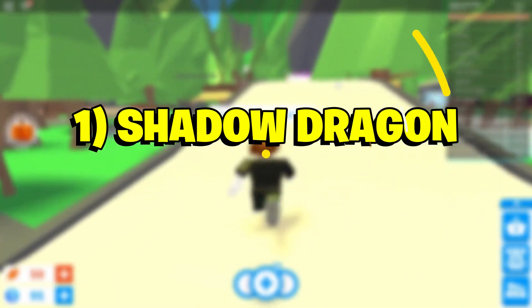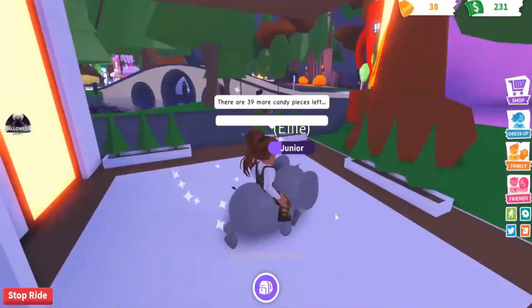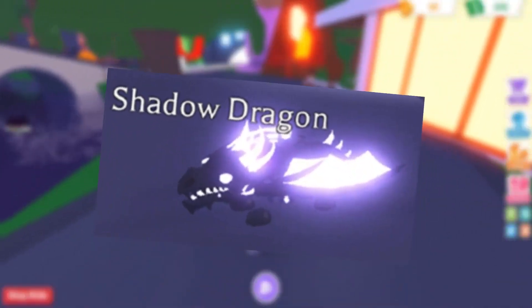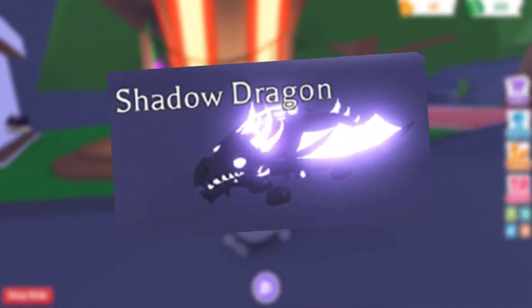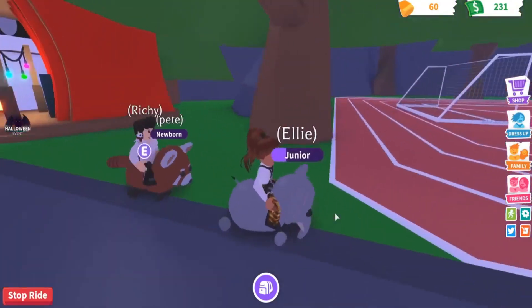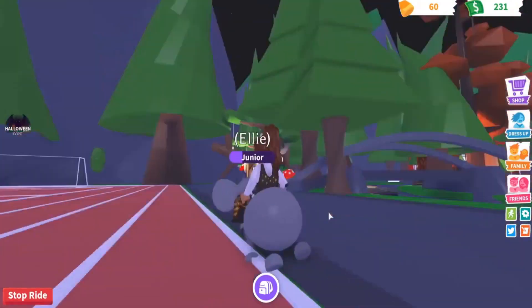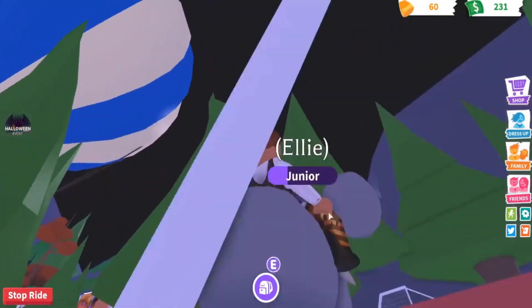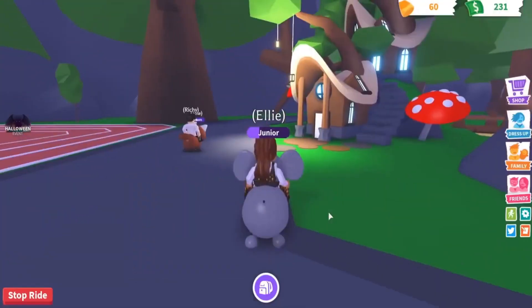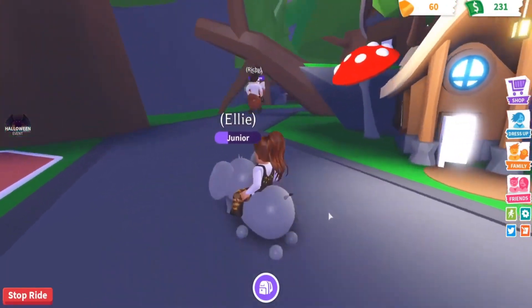Number 1: Shadow Dragon. Dragons are very popular among the Adopt Me community as they are one of the best looking pets in the game. Shadow Dragon made its debut in Adopt Me during the 2019 Halloween special event. As of today, Shadow Dragon is the most sought-after pet in the entire game. The value of the pet is more than the Bat Dragon. If someone is willing to trade it, ensure the seller is legit before proceeding with the transaction.